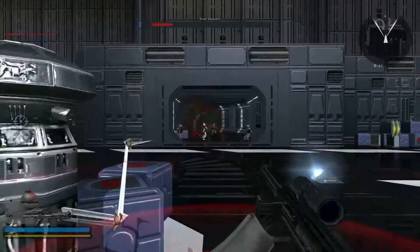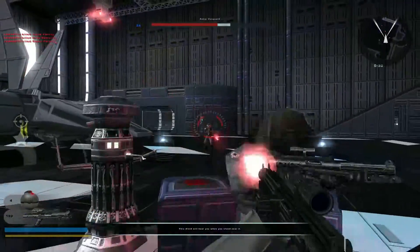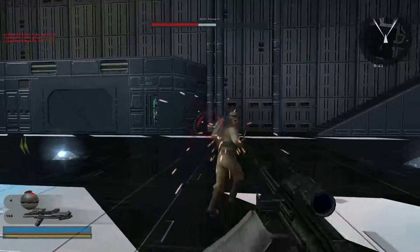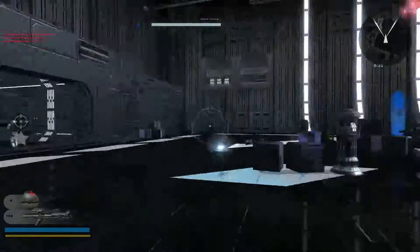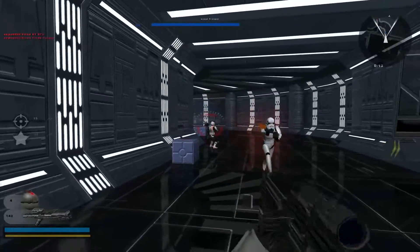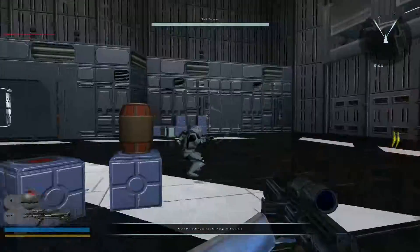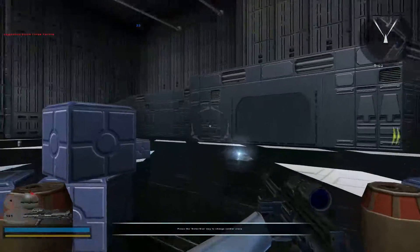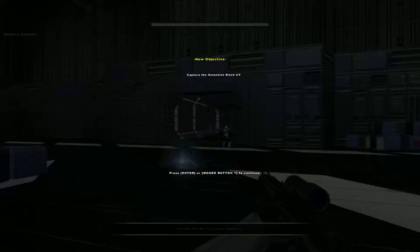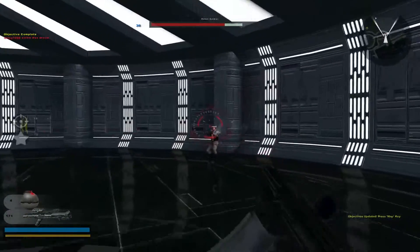Hit the dirt! Move, move! Alright, we got this, we got this. We are proud Stormtroopers of the 501st. Hangar 84G is secure. The riot originated in cell block 2180 — get up there and secure that cell block. Alright, I will — I will definitely do that.